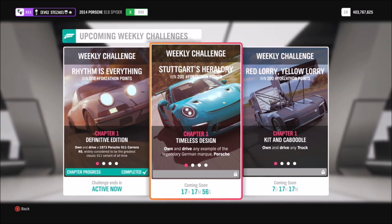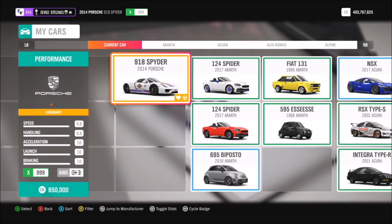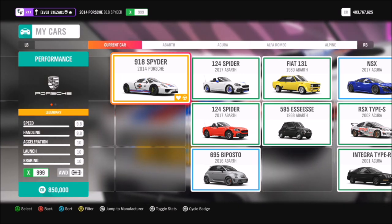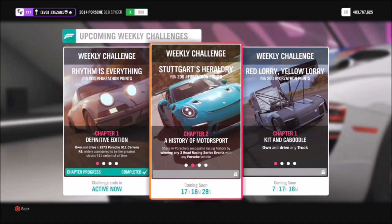Without further ado, we're going to hop in and pick ourselves out a Porsche. I'm using the 2014 Porsche 918 Spyder, but you can use whichever one you want. Regardless of which Porsche you use, I recommend tuning it. I have a tune created for the 918 — the share code is 131579024 — but it always helps to have a tune as it speeds things up a bit.